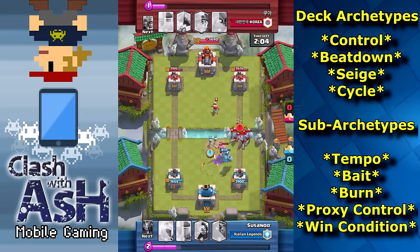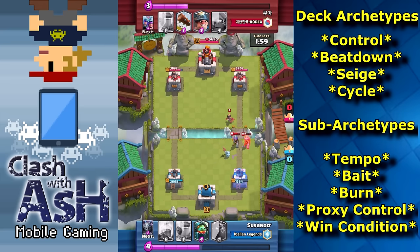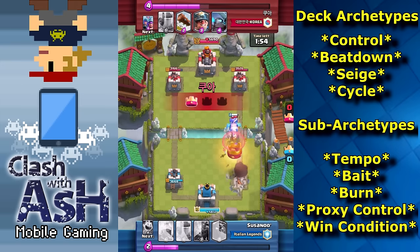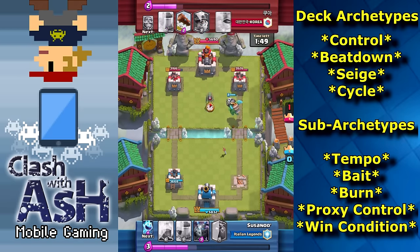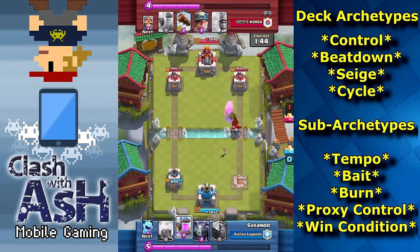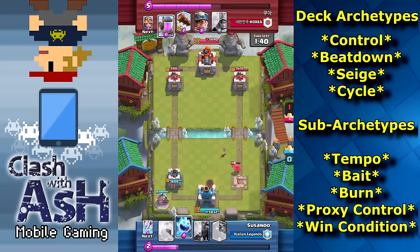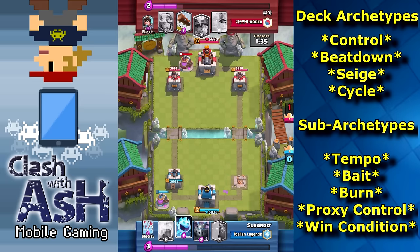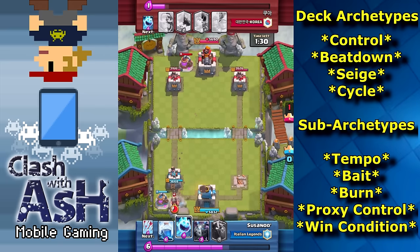Starting out with the control deck. Control decks are decks that are mainly played defensively on your side of the arena. You're gonna be building up positive elixir advantages, countering what your opponent's trying to do, and then making counter pushes and chipping away at towers. You see a lot of defensive structures — inferno towers, guards, mainly defensive cards. Sometimes you'll have a proxy card which could be like a miner or a hog rider that can do damage offensively when paired up with those countering troops for a counter push.